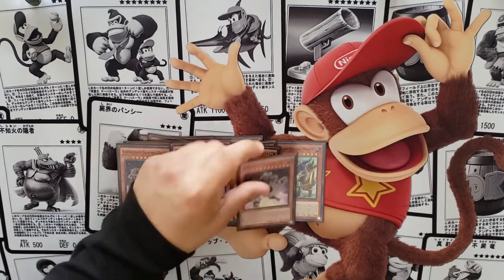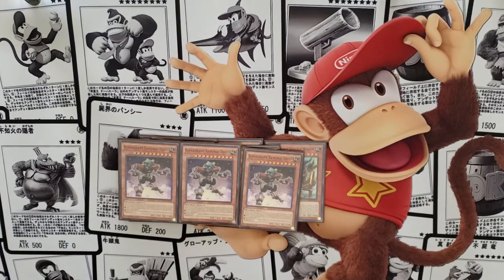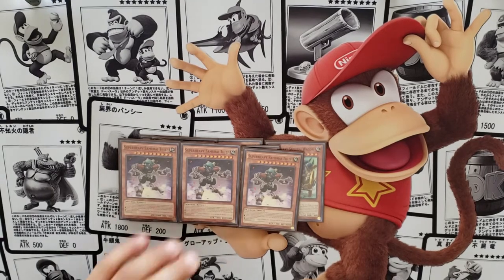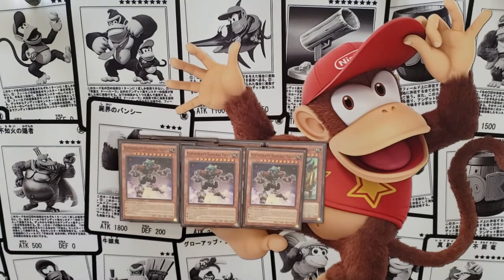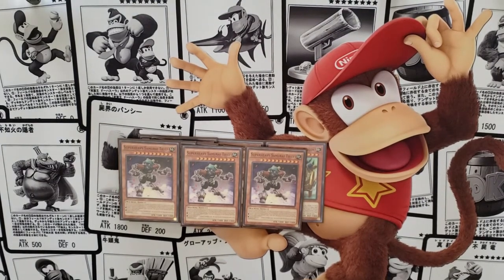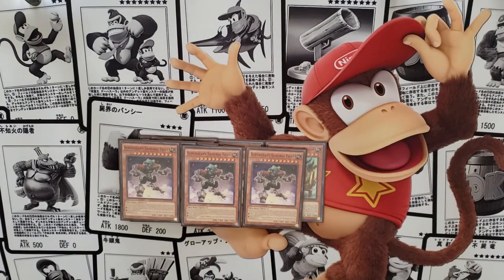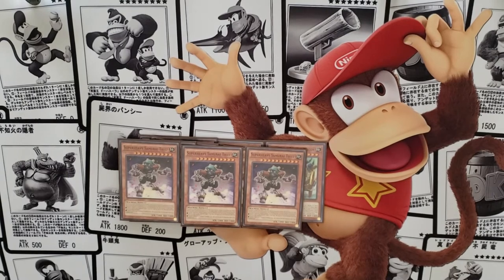We play three copies of Thief, which is one of the ways this deck deals with back row without using spell or traps. Just like Trumpeteer and Transporter, you can special summon him from hand and be locked into Super Heavies. You tribute him to destroy a card in your opponent's spell or trap zone — non-targeting — and then set it on your side of the field. Pretty cool: you snatch and steal cards whether they're set or face-up.